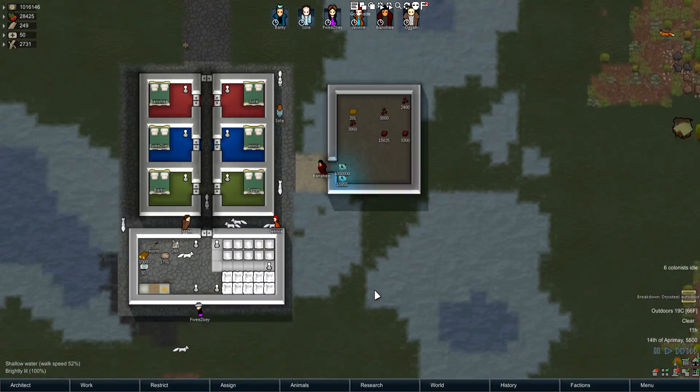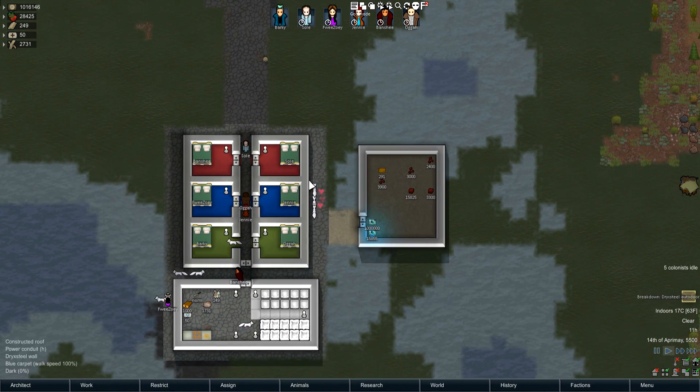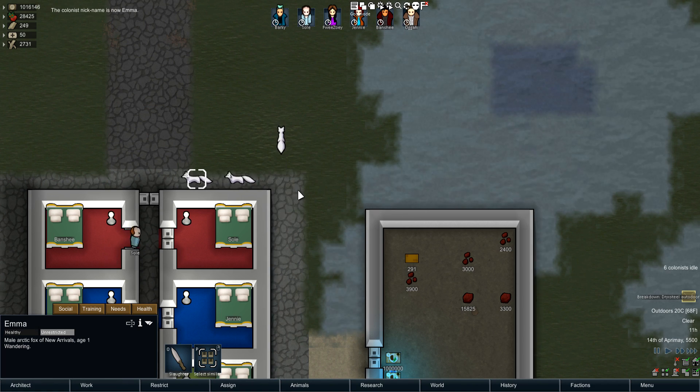It's really, really cool because it adds in a whole lot of things that I think should be in the base game, such as having the ability to rename your animals. So for example, if I wanted to name this animal Emma — I can, so now I have a fox named Emma.